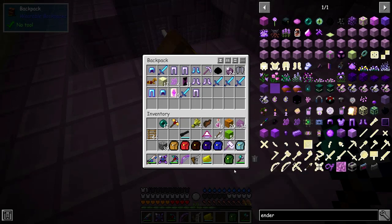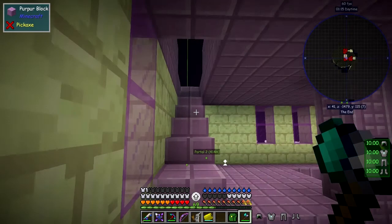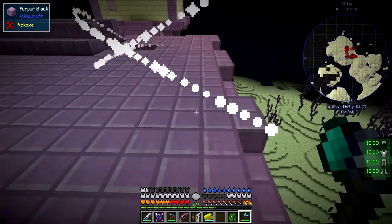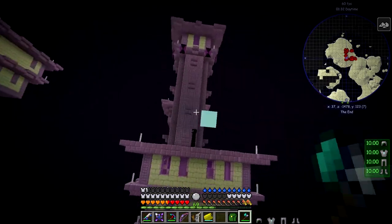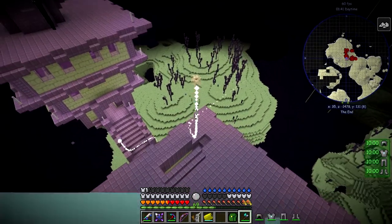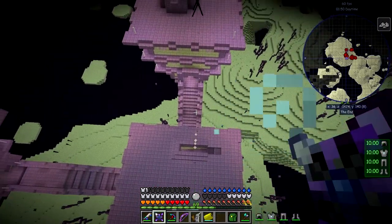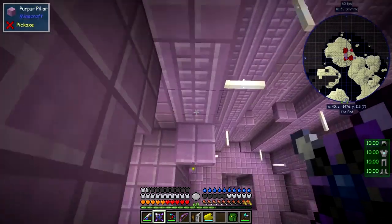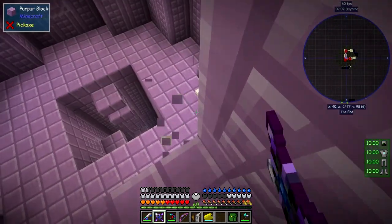Also getting the chests which are being picked up. I'm being quite heavily attacked in this area. Not sure where it's coming from. Let's shoot these guys with some shurikens. Wait till we drop down and go back inside. There's no shortage of end rods so let's take some of these. I don't really need end rods to be honest.